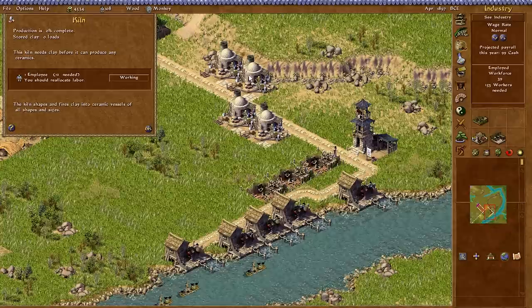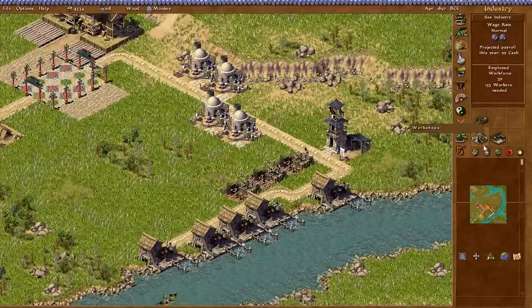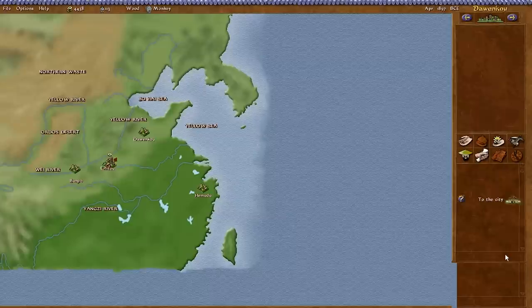You put out the fire and it didn't destroy the building — you actually saved the building, which is fantastic! I didn't know you could do that. I still need to replace that kiln. It can go at the end here and I'll just extend this road out a little bit.